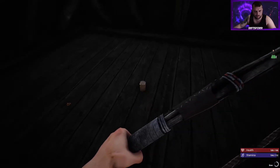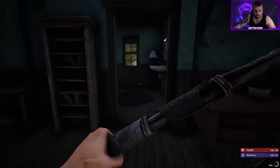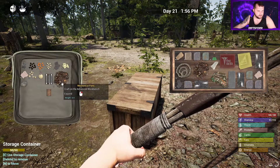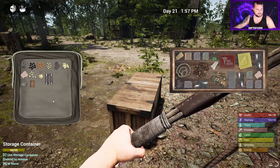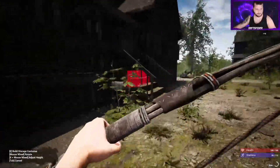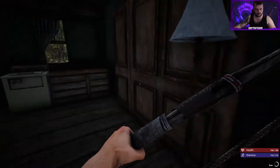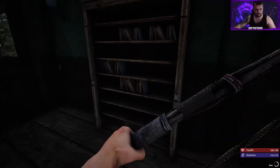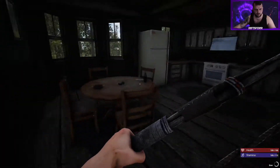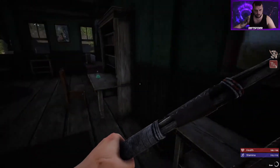Come on game, where are you hiding everything? Getting low on arrows so definitely want to try to get through at a semi-fast pace. Let's see — did we go through you? It looks like we did not. There's no loot in here — did I just forget to open the doors? It's just going to be limited loot in here.